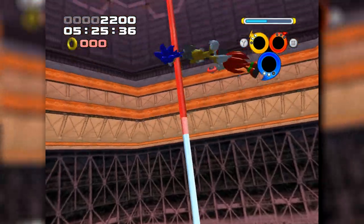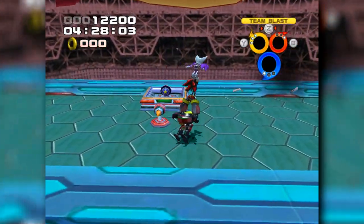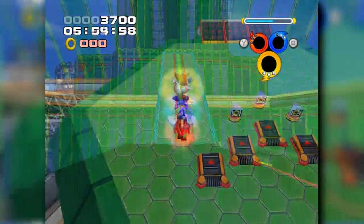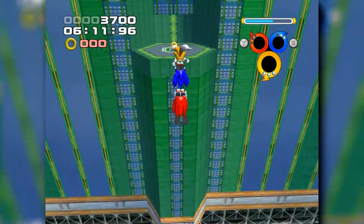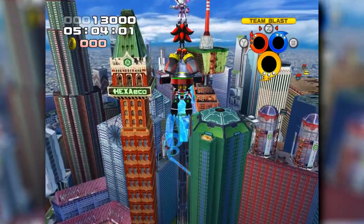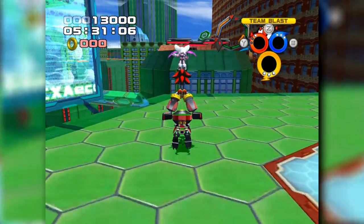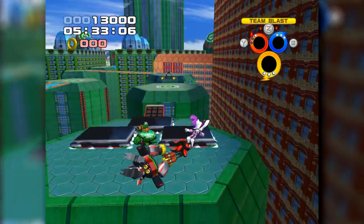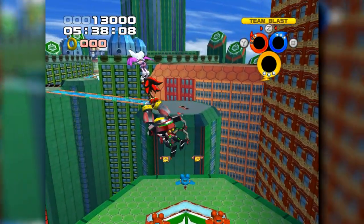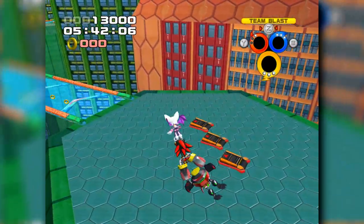Grand Metropolis is completed without collecting any rings for both Team Sonic and Rose. Team Dark's version is a bit longer — once we've scaled the inside of the building, there are platforms filled with enemies and crushes to avoid. We aren't forced into any mandatory combat encounters, so you can manoeuvre around them freely, taking advantage of the flight rings to reach the final straightaway, making it possible to clear this stage with Team Dark as well.